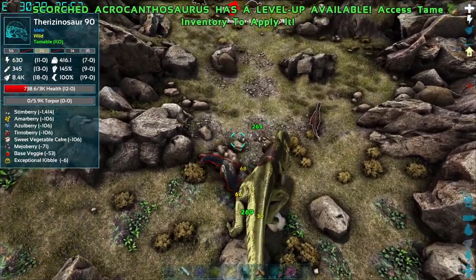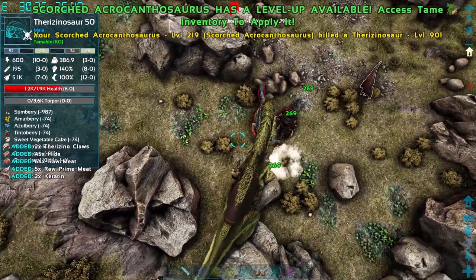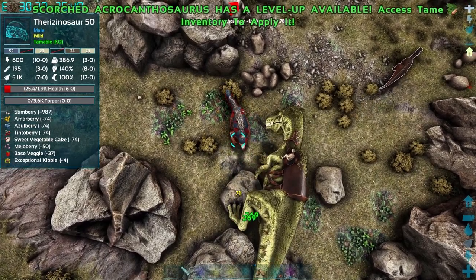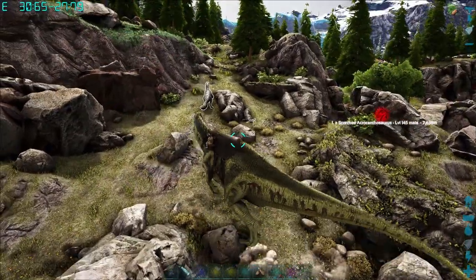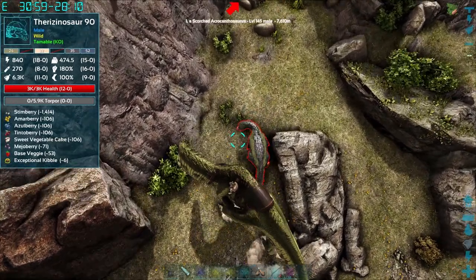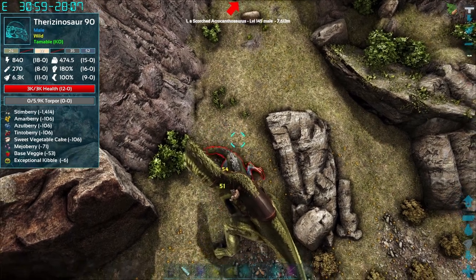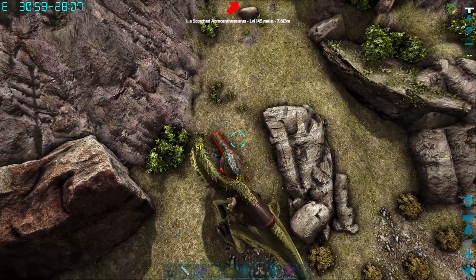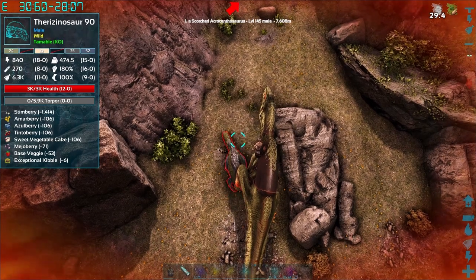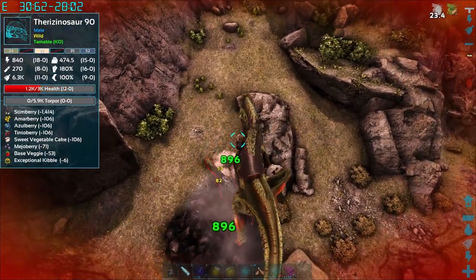Let's give them another stomp. So, to enter the enraged mode for the acro, you've got to be in the shield stance and take damage in that stance. On the right there, you can see that heart icon filling up. So we're just going to sit here and take a pounding, and then we're going to give this Therizino its just desserts. Have a stomp. And another. And another.